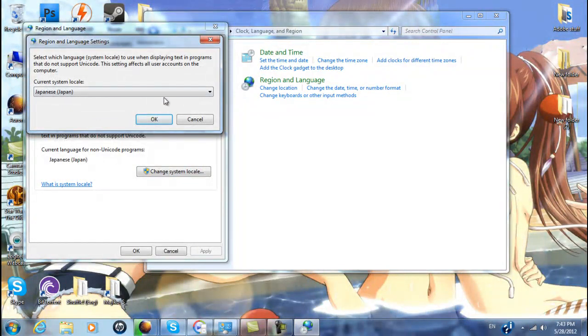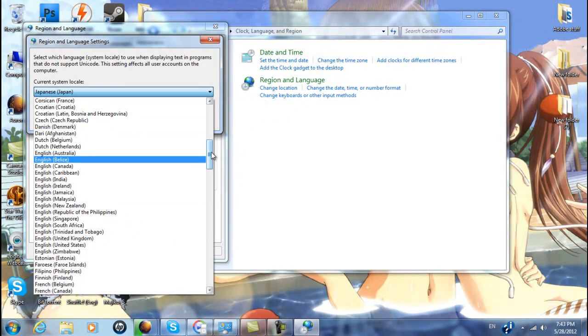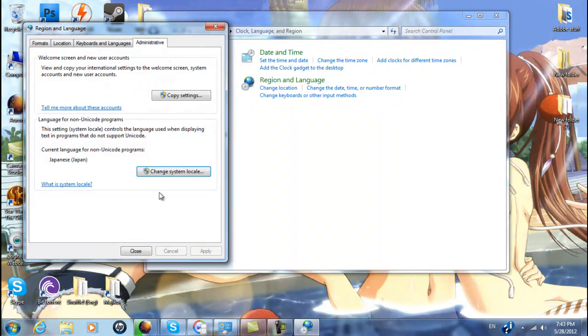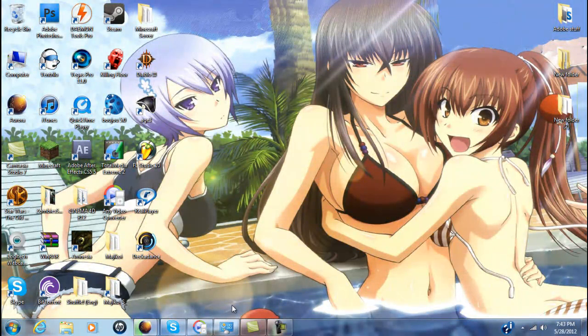You're going to go change your system locale from English, which is all the way up here, and change it to Japanese. Once you do that, click OK, close. It's going to ask you to restart — restart it, and then it should work perfectly fine.